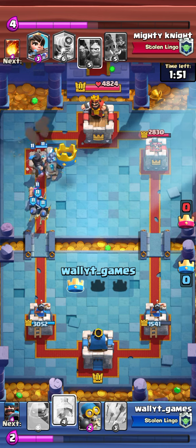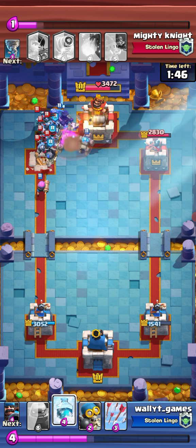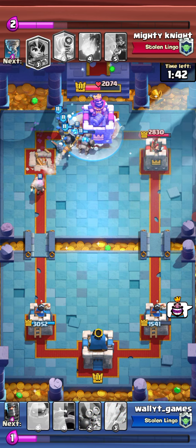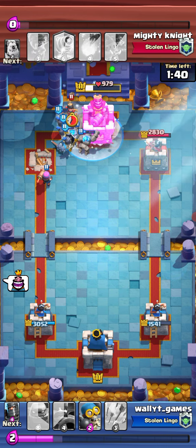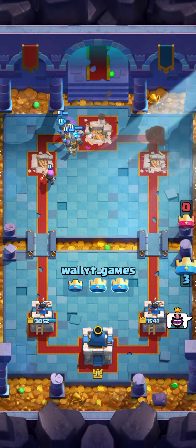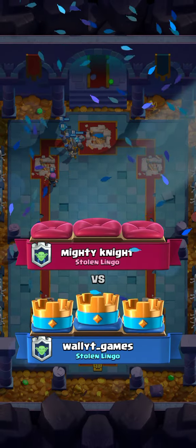His tower is going to get obliterated and he has no elixir to defend all of this. I have guards down, firecracker down, hunter down, golem — hunter's dead, dark prince is dead, but it doesn't matter because the guards are putting in work and the golem is still alive. I was going absolutely crazy this time.